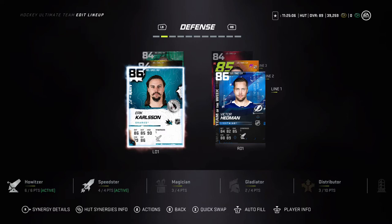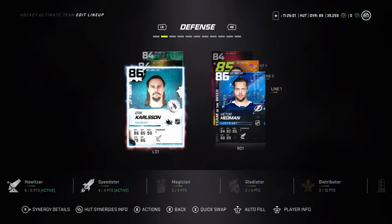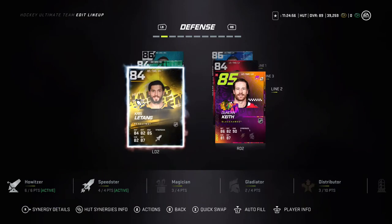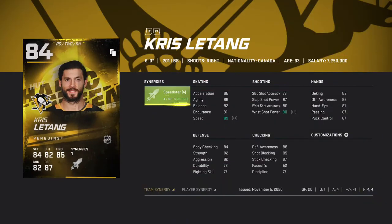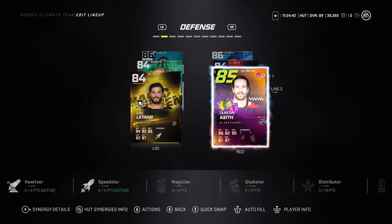On defense, Eric Carlson is a must-have at 170k, same with Hedman at 150k — there aren't many good defensemen like them so it's really good to have them locked up. I also love this little tanker — he's probably one of my favorite budget cards at only 60k. He's got 89 speed and with Distributor that's 92 speed, which is huge. He also has 87 defense, so it's very good.